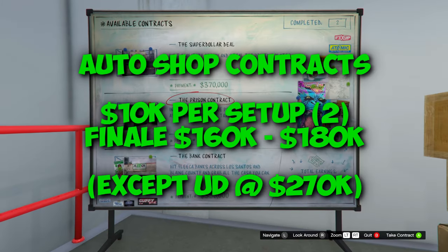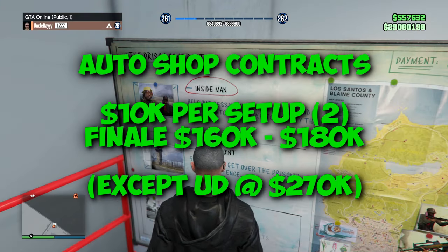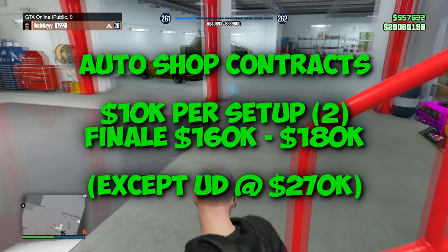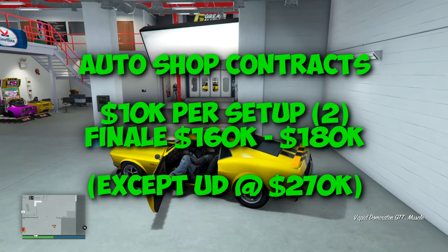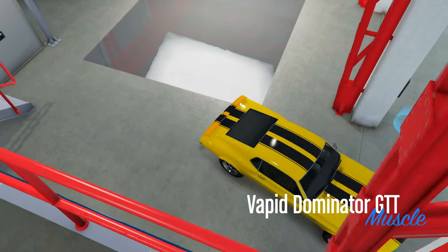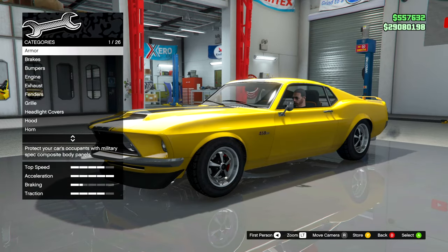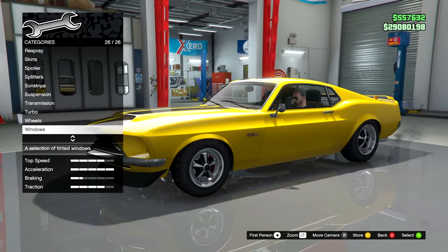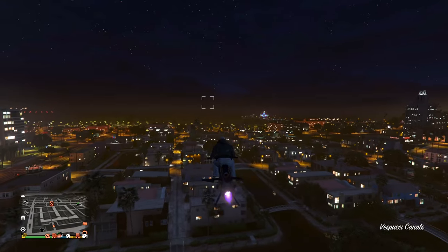The Union Depository contract earns a bit more — around $260,000 — but you're not always going to get it, so it's not always realistic. Probably the best part about the Auto Shop, and why it ranks above vehicle cargo and crates, is that it's 100% solo and you can do these in solo lobbies. The Auto Shop is one of my favorite businesses even to this day. The contracts are extremely fun, and being able to customize people's cars and have staff deliver them makes it feel like a real legitimate business.